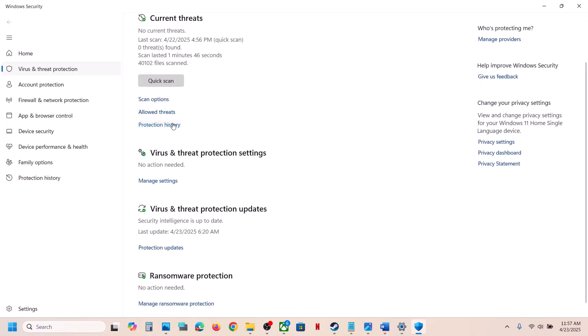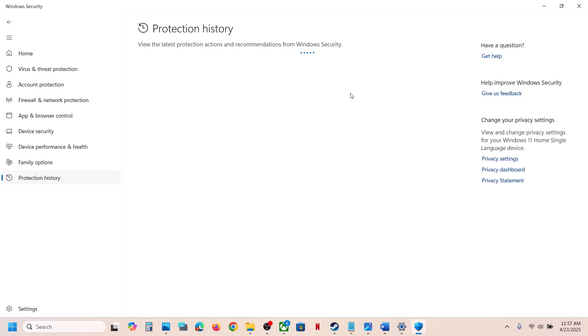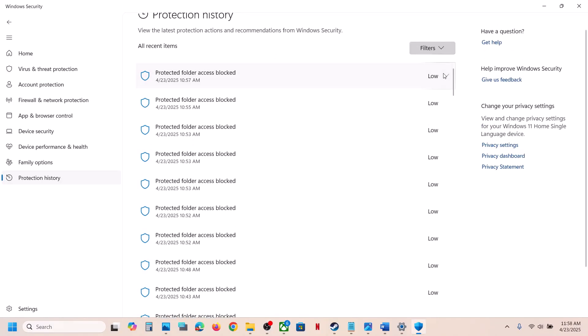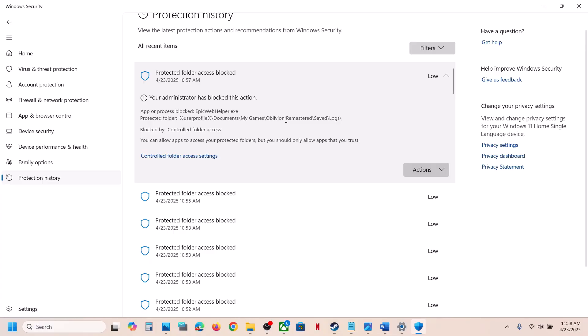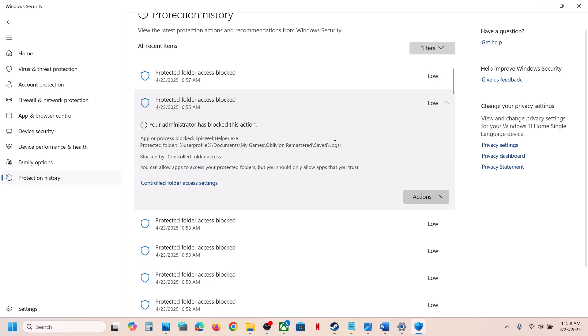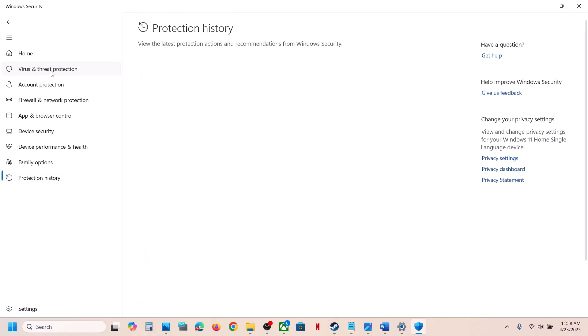Go to Protection History and you will see a list of blocked files. Find the latest entry related to the game, click on it, click the down arrow, click on Actions, and then click Allow on Device. If the game exe file is blocked, allow it from here.